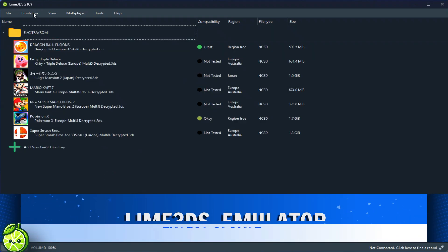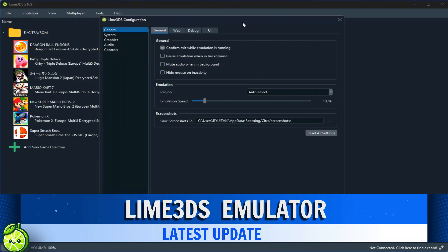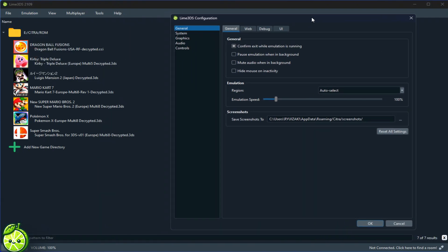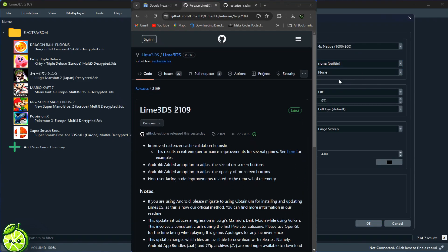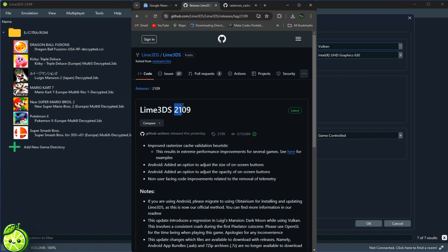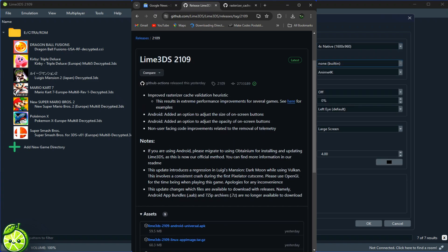Lime 3DS Emulator latest update. So what's the buzz about? Let's jump right in and explore what version 2109 has in store for us. First off, let's talk improvements. This update isn't just about fixing bugs — it's about enhancing your gaming experience. From smoother performance to better optimization, Lime 3DS is leveling up.